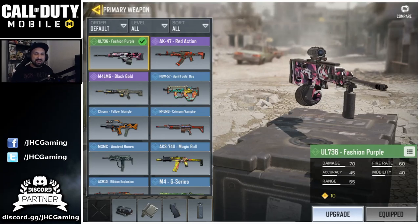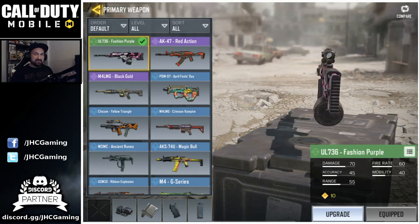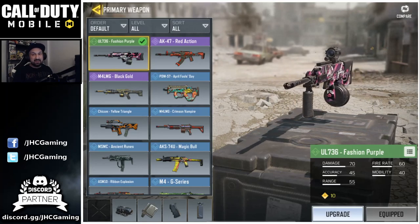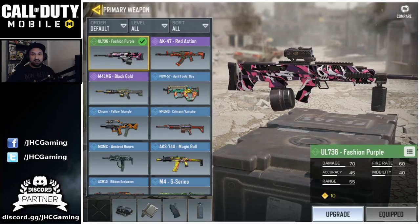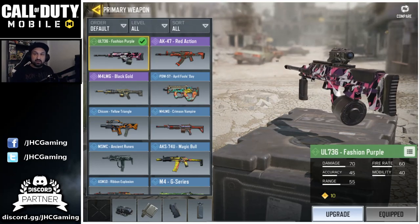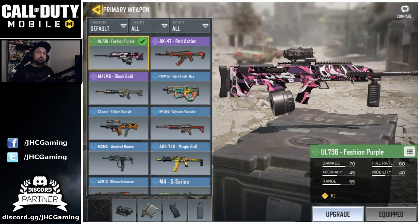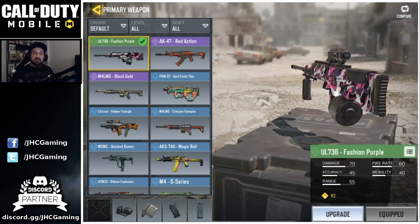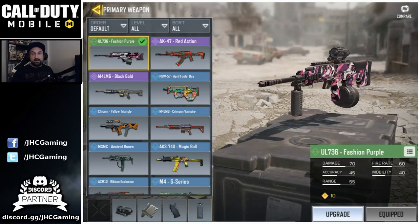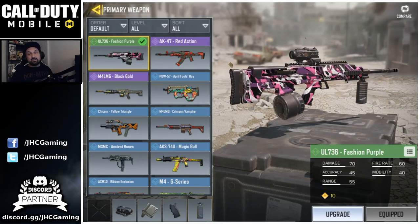That was the UL 736 LMG. I really liked the S36 but after playing this for a few games I have a feeling it might be my new favorite LMG. Try it seriously — if you're at level 115 or unlocked it earlier via a skin, you have to try it. On big maps, instead of always using snipers, give this a try. The accuracy and no recoil are insane.